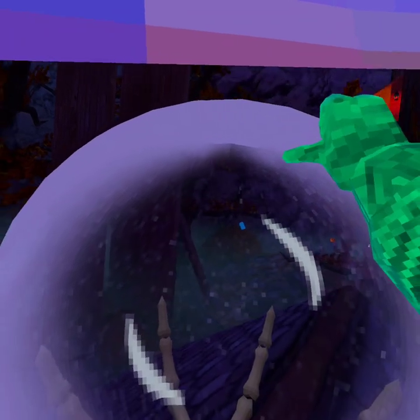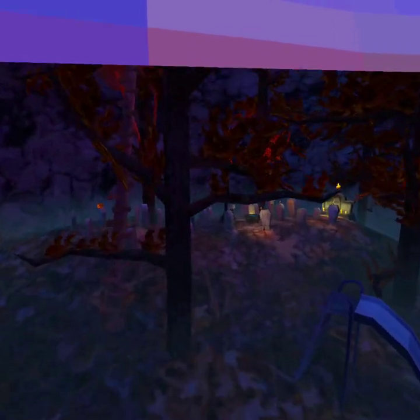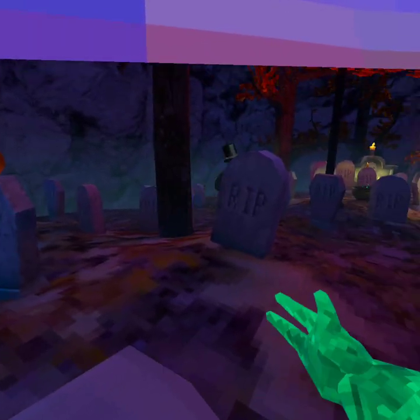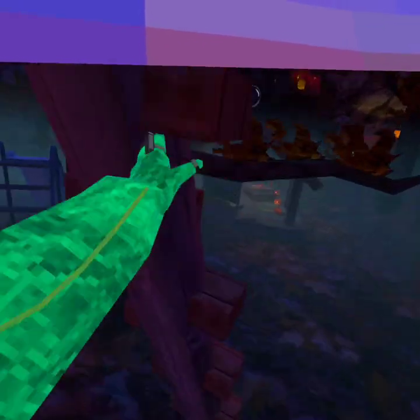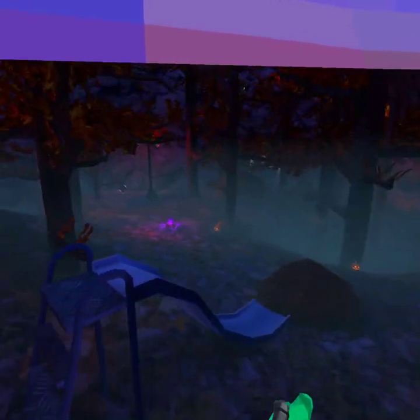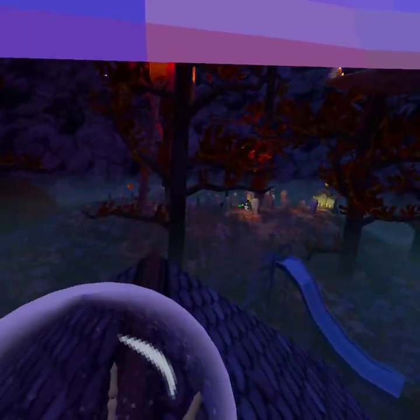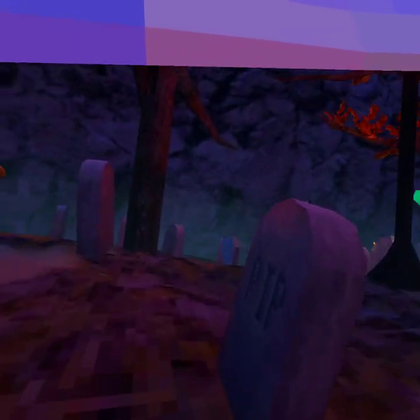I don't know why but the blue ghost keeps going into the leaves and coming right back out. He's probably about to plant. Do you see flowers? I think he's about to plant. He just left — he didn't put a flower. What if I try to jump into him? I don't think he left a flower.